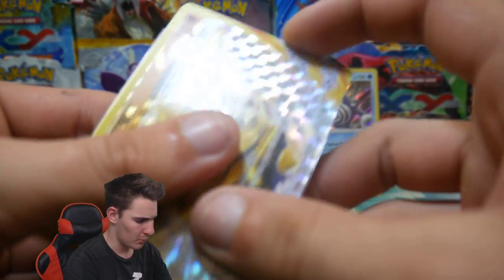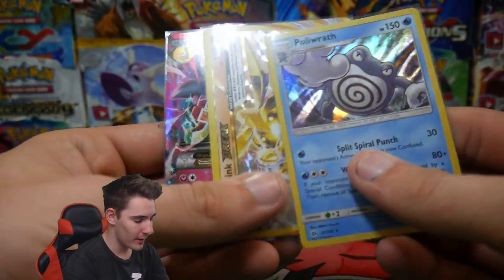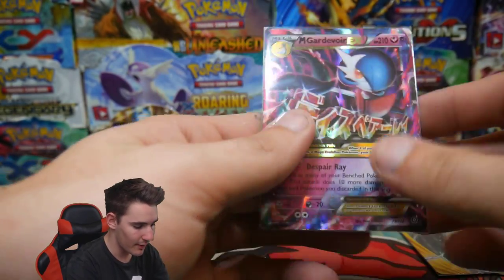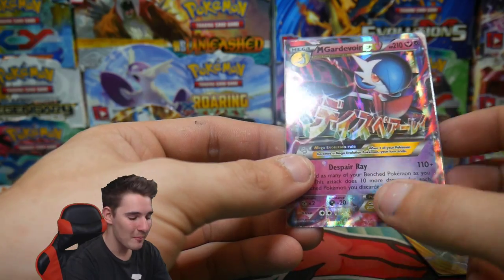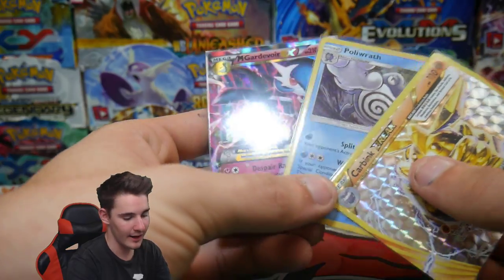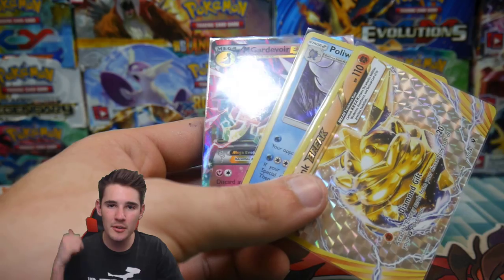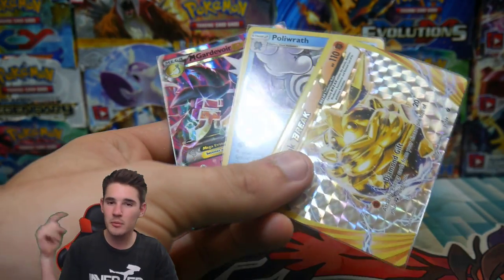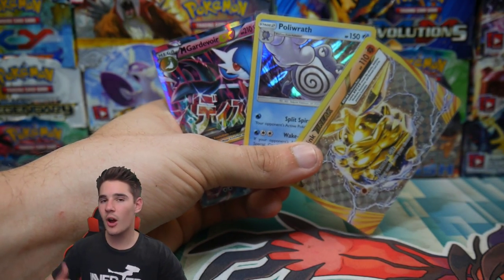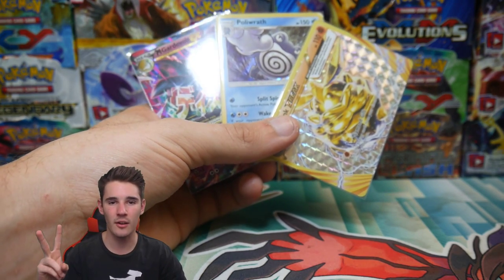But actually, not bad out of five packs — that's actually really good. We have the Poliwrath Holo, we have the Carving Break, and then we have the Mega Gardevoir EX. If you did enjoy this video, make sure to leave a like and subscribe. Let me know in the comment section below what you guys thought about this video. And with all that being wrapped up, I'm gonna get out of here and I will see you in my next video. Peace out guys.